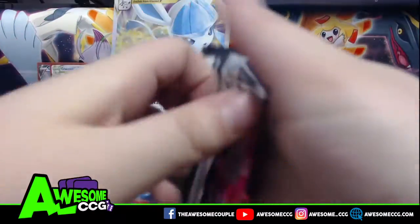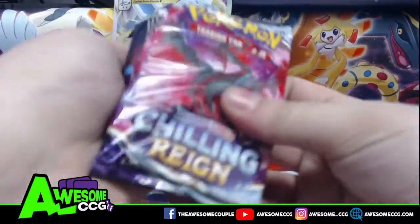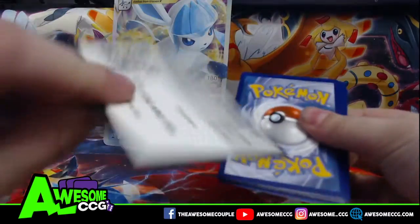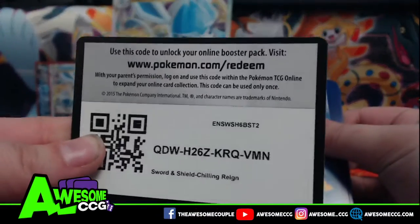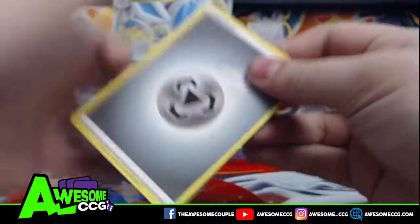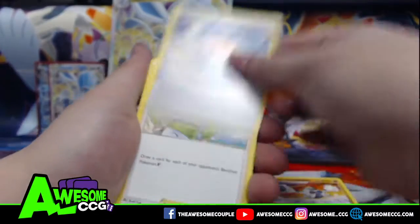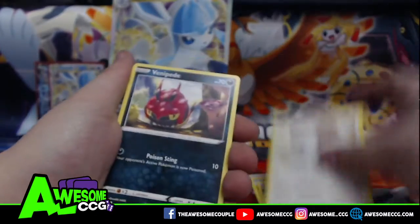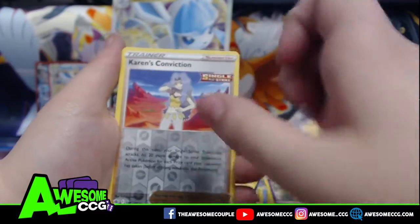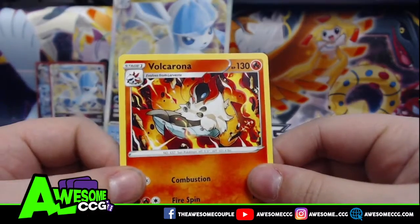Now onto our single Chilling Rain Pack. We'll have a code card for you guys. Steel Energy, Crackerball Middle, Spiral Energy, Honey, Furfrou, Venipede, Shield, Crackerballer, Goalit, Reverse Caron Conviction, and Volcarona. I actually really like that Volcarona art.